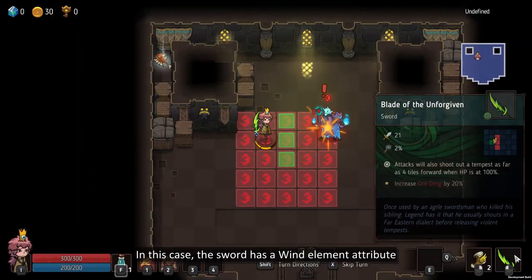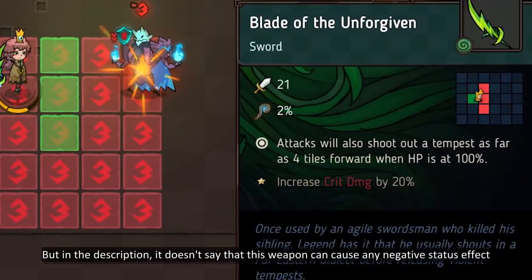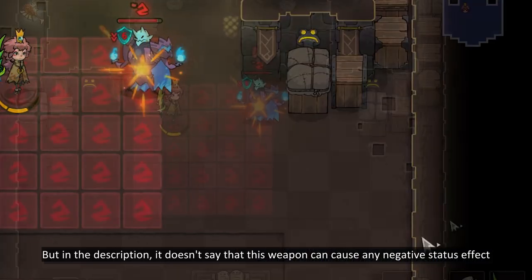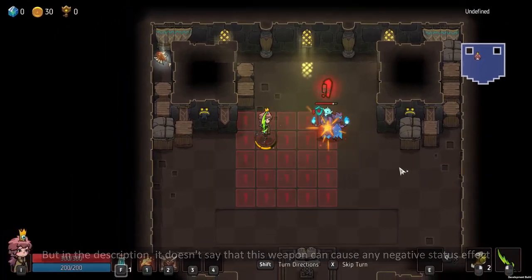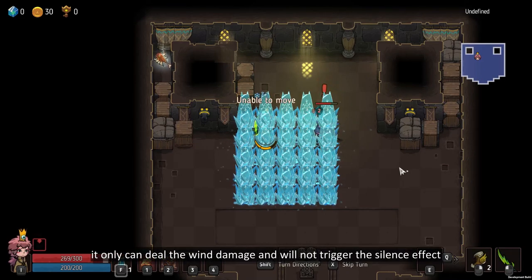In this case, the sword has a wind element attribute, and the negative status effect of wind is silence. But in the description, it doesn't say that this weapon can cause any negative status effect. No matter how many times we attack, it can only deal wind damage and will not trigger the silence effect.